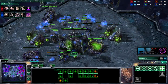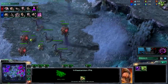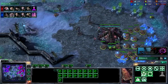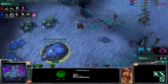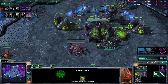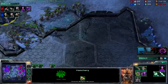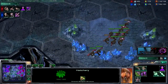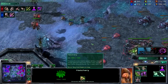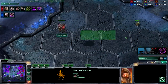He has switched up into Infestation Pit, so he's going to have infestors out as well as burrow. Burrowed infestors are really annoying. His third is pretty much saturated now and my third is just about to come up, so I should make drones for that pretty soon. My supply is significantly ahead right now — roaches are fat and take up a lot of supply. He was using his mutas as a good scout, scouting lots of places.